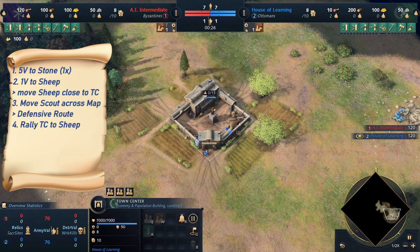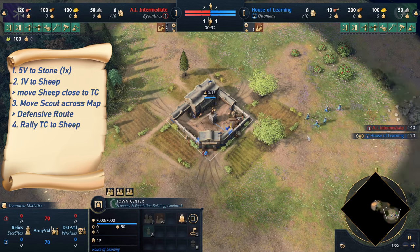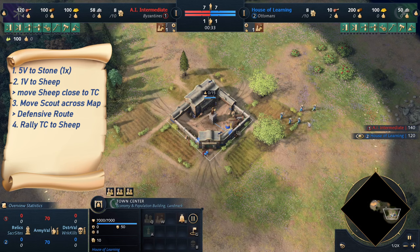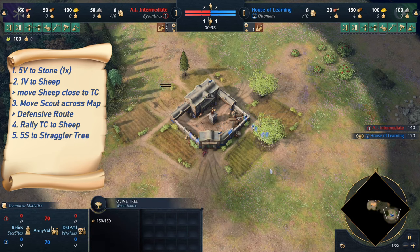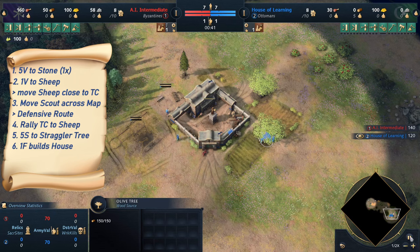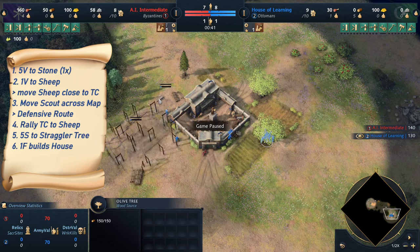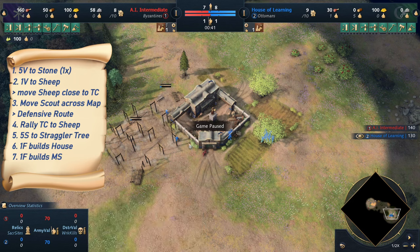These sheep are placed in a very specific way. One sheep is moved closest to where we want to build our first military school, and the other sheep is moved closest to the straggler tree that is nearest to the stone. As the stone villagers are returning, we shift them onto the closest straggler tree, and then we use our first villager to build a house right after dropping off 10 food, and the second villager builds the military school right after dropping off 10 food.